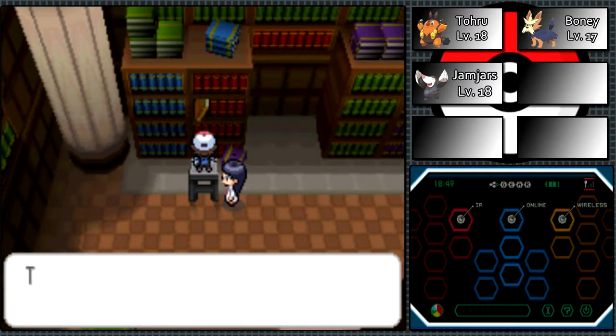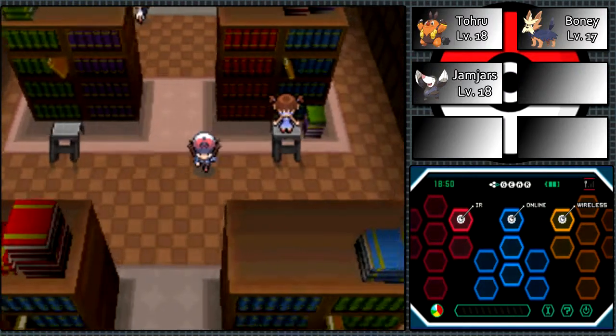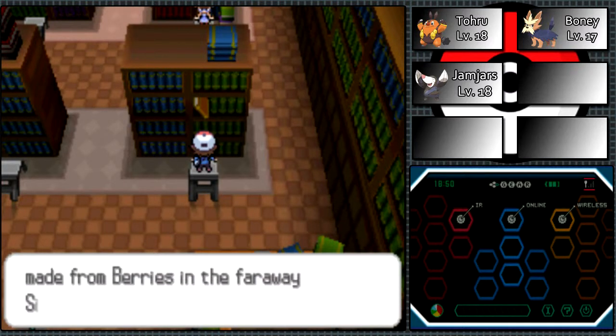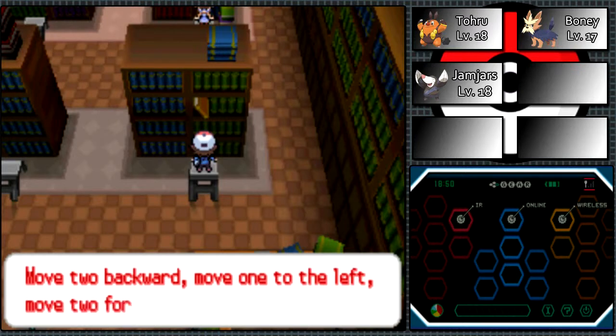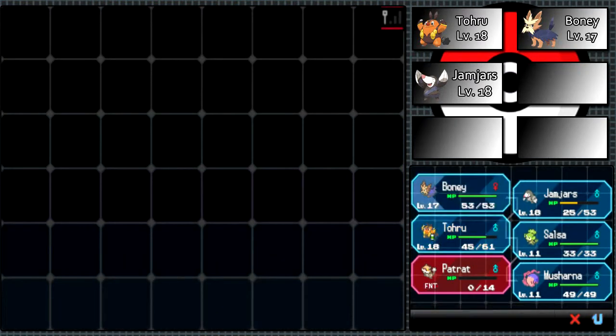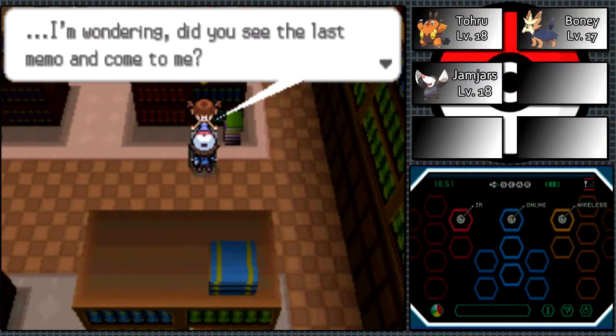Let's read a book about trains. Here's the third memo - if you heat it up in a pot it'll be delicious, so it's related to food. It's the Poffins book - made in Sinnoh! Nice reference to the fourth generation. I never bothered with making Poffins, so I don't care. The memo directed us in a huge circle and then just said go forward. Let's heal Jam Jars because I plan to use it in the next battle - I determined the order of Pokémon by how much experience each one needs.